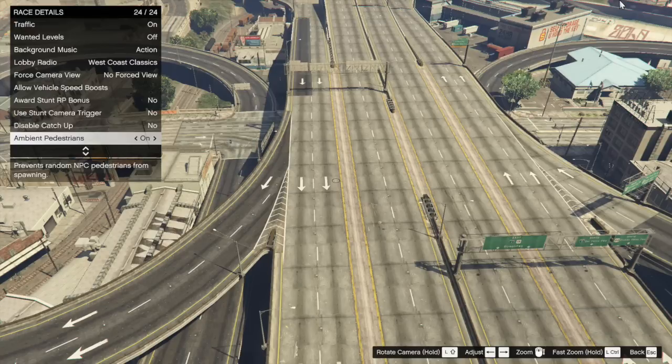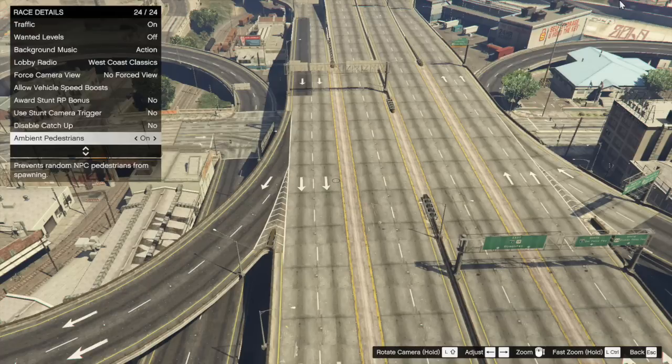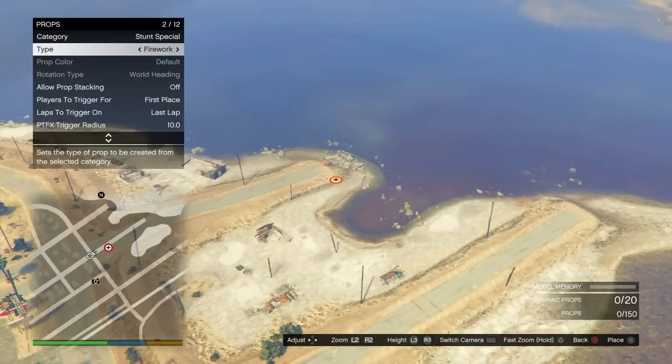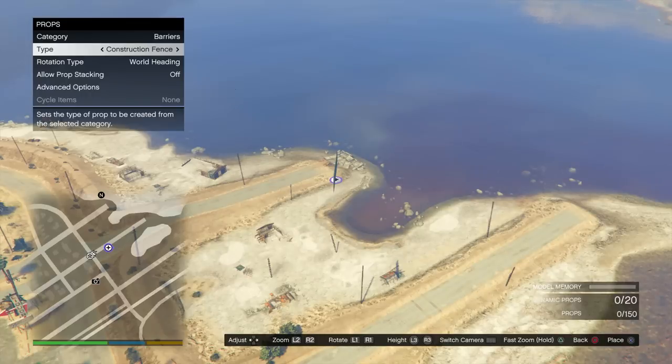A couple other things: you can also put checkpoints in the air and on water. I don't know if that's a glitch or if Rockstar did it on purpose to account for these vehicles' special abilities. And rocket pickups in GTA races can now have one to five ammo pickups, so instead of just getting one rocket, you can now get two, three, four, or five.